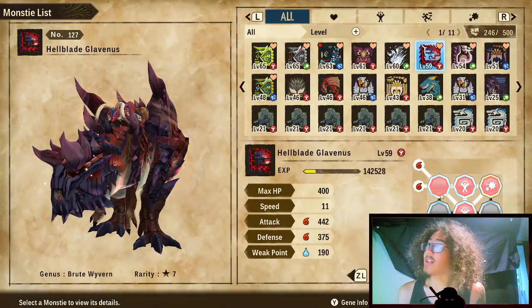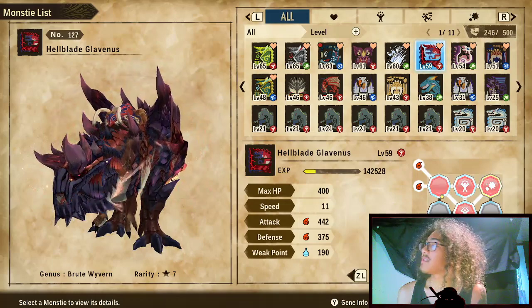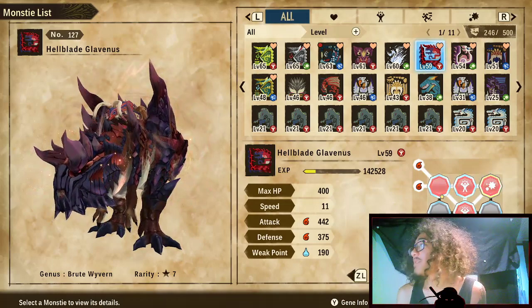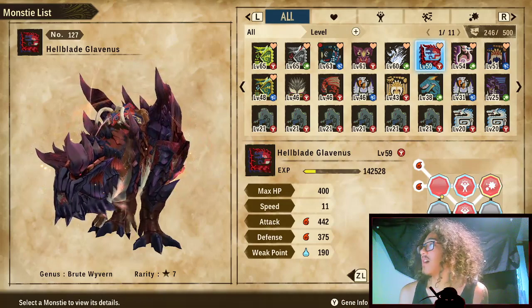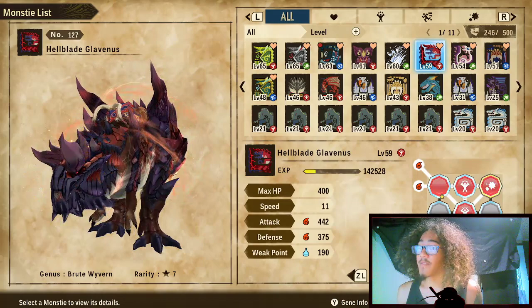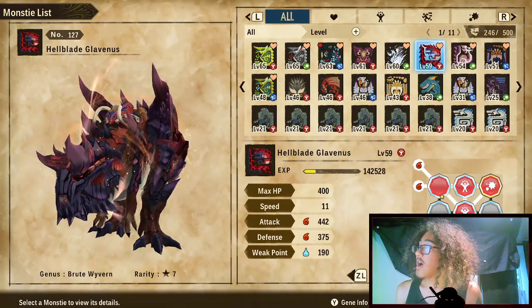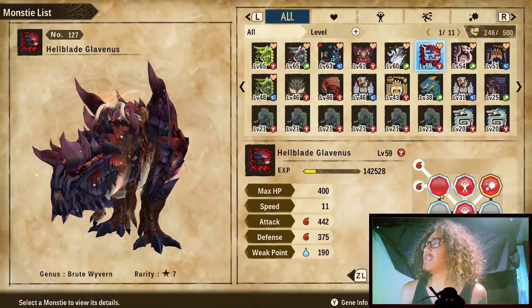What's up everyone, it's Anime Alex, your Monster Hunter build guru, back again with another build. This time it's going to be on Hellblade Glavenus, which just dropped today. My friend Sky made a build of Bolt Reaver, so I decided to rush and make a build of Glavenus.